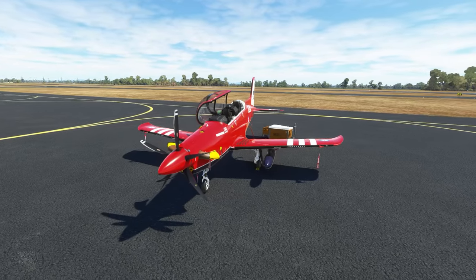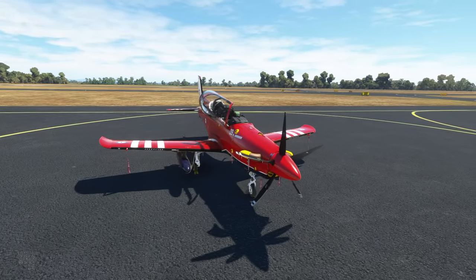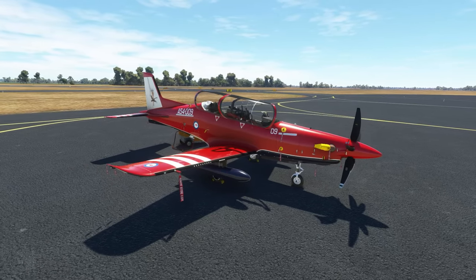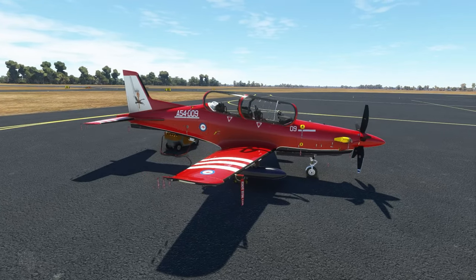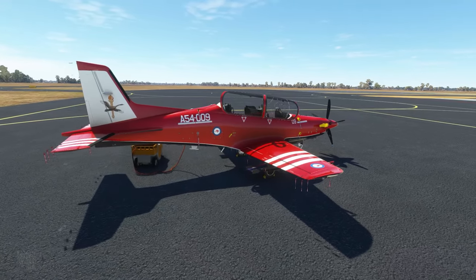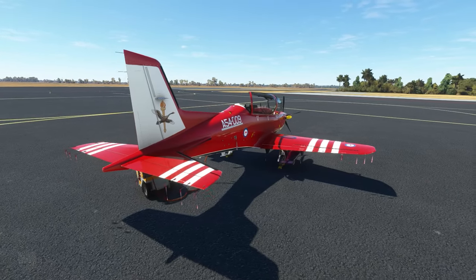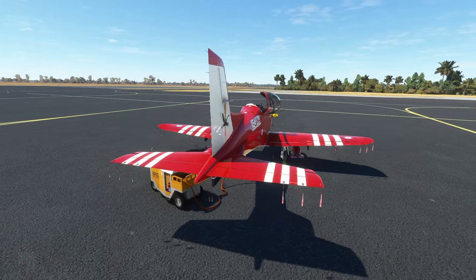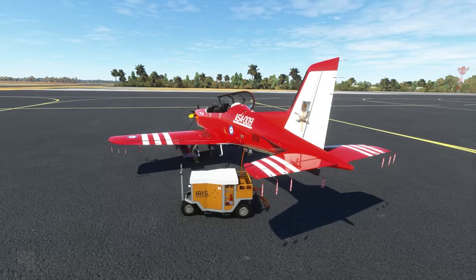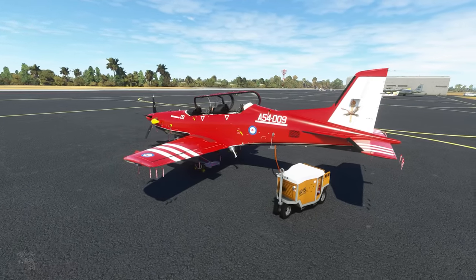Full disclosure: normally my reviews show the aircraft exactly as it comes out of the box, but I've made a slight exception here. The livery we're looking at is available for free and was developed in conjunction with the RAAF Virtual community, who assisted with documentation. The Royal Australian Air Force does fly the PC-21 in training and support roles.